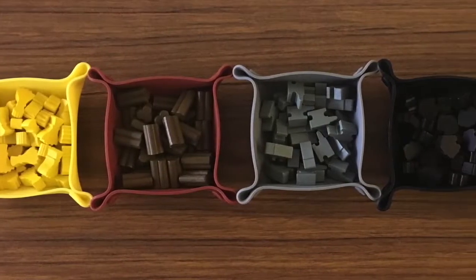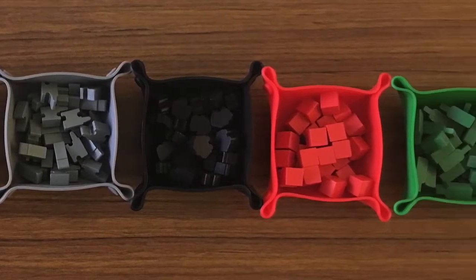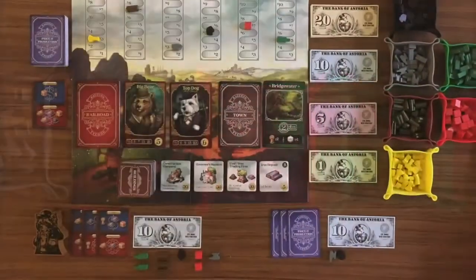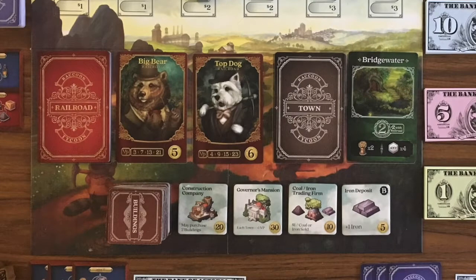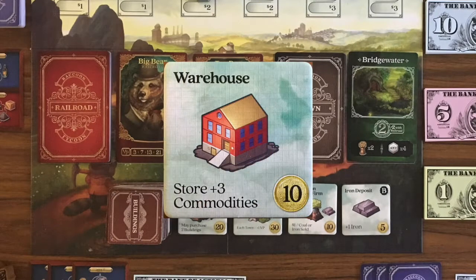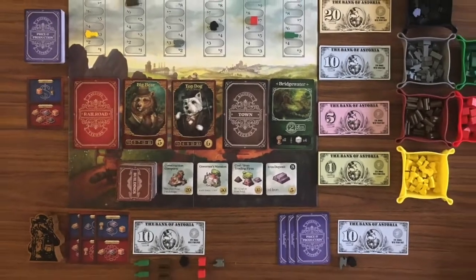It's important to know that you can only have ten commodities at a time. If you exceed this amount you will have to discard a commodity of your choice. Your commodity limit is raised by one for each building that you own. The warehouse building itself will increase your limit by four — three for its special power and one for the normal bonus for having the tile. So the total commodities you can own is ten plus the number of buildings you own.